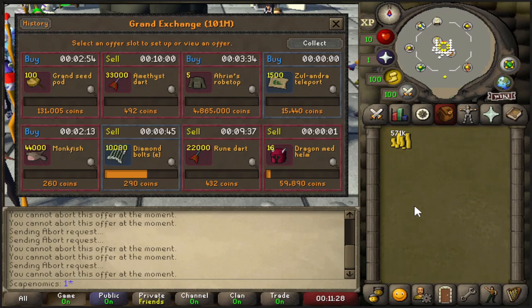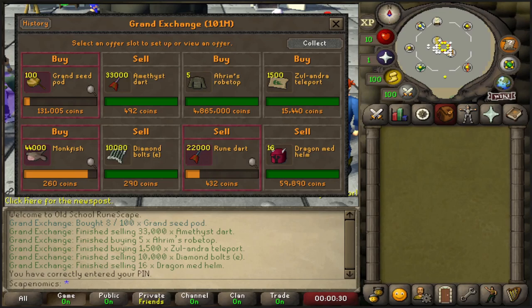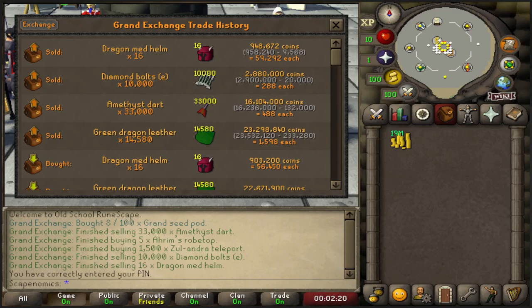Of course there are no guarantees in flipping, but I do have a lot of confidence in this item. It has been about 24 hours since we last logged on — I'm trying to set my flips twice a day but my life is just crazy right now, so it's shaping up to once a day. Even so, we're still making a lot of profit. For the Amethyst Darts, we actually made way more than I thought — 760k flipping the Amethyst Darts, definitely going to flip those again. We also got the Diamond Bolts E off for about a 70k profit, and the Dragon Medhelms for about 45k in profit. That just goes to show that you can really flip any item in this game.